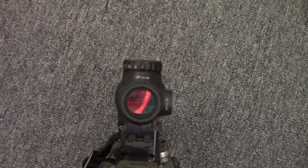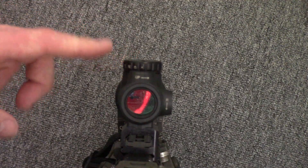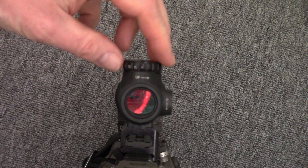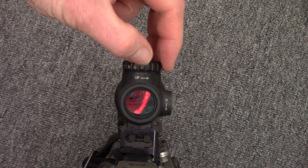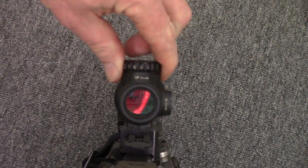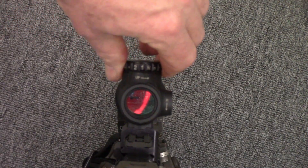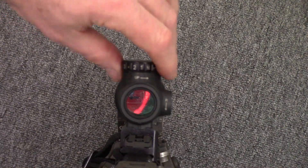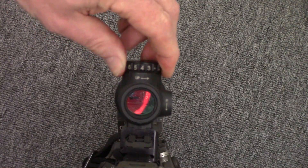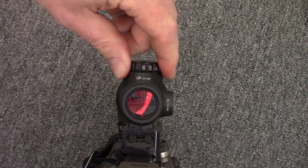Let's go over the controls of the MRO. On top you have a big dial that houses a CR2032 button-style battery, and you have two off points. One at the far end — your first setting is a night vision setting, low power, then a high power night vision setting. Then you go to your lowest visible light setting, followed by the next level. There's a stop point in the middle that turns it off, then you go to higher settings all the way up to number six, which is the highest setting. Additionally you have your elevation control and windage control.